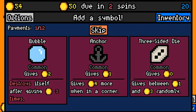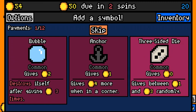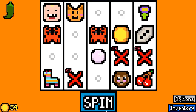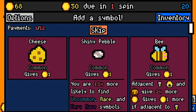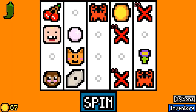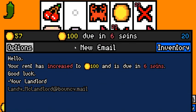Do we want a three-sided die over a bubble? A bubble is just going to give us money right now, and the three-sided die will remain in our deck for the foreseeable future. But I think we just still want a two-value symbol here, so let's have it.